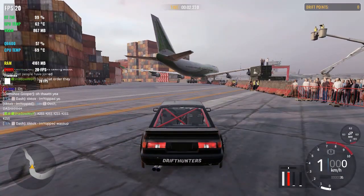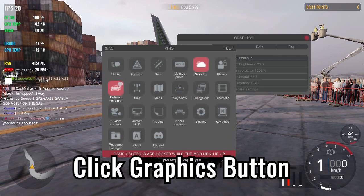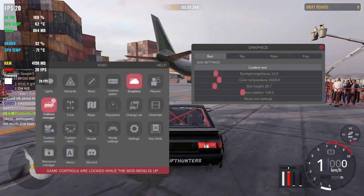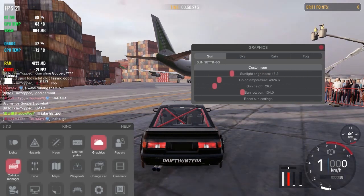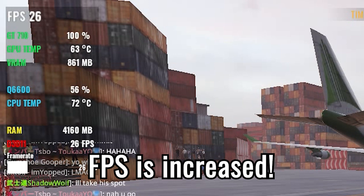Okay, now we are inside the map. Press the F4 button — you can see the Kino surface as well. Go to Graphics, and there are four tabs. The important one is the Sun tab — click Sun. We have four values here, but we only need the first slider: sunlight brightness. If we drag the slider to the right, you can see the lighting will be changing.